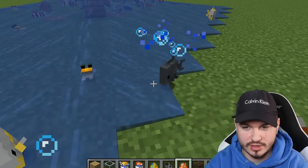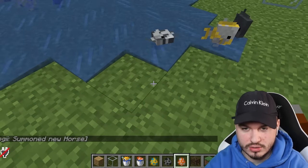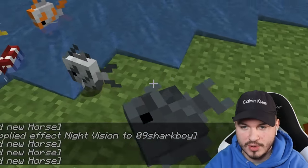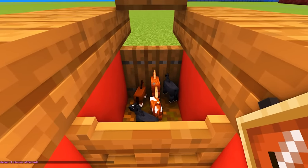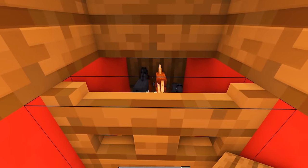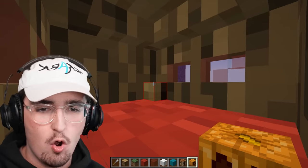Guys, get into the water — I'm trying to save your lives here. Get in the water! There we go, into the water you go. Dropped them all down. They're all jumping. All right, they're all in there. How about a pumpkin decor on the top? You can barely see what the texture is, but it says carved pumpkin in my inventory.